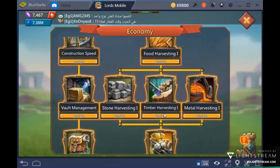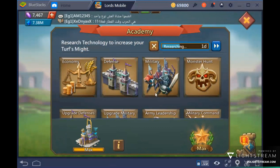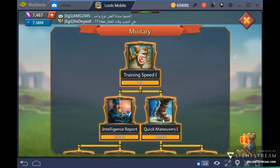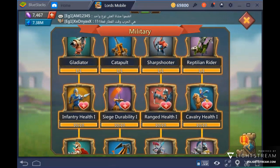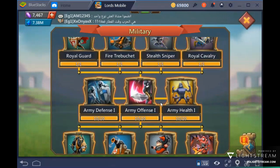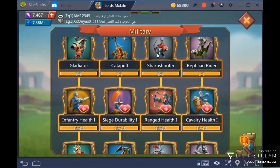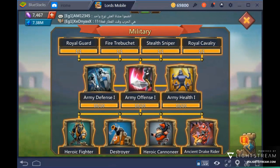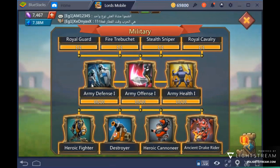The only three research trees you should focus on are economy, military, and monster hunt. In the military tree, get it as high as possible. After you unlock T3, work on army defense 1, offense 1, and army health 1. You can ignore weight training and resource harvesting if you are new to the game.